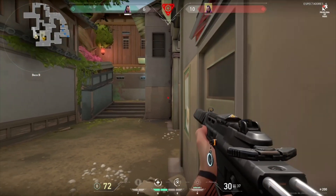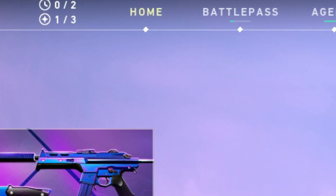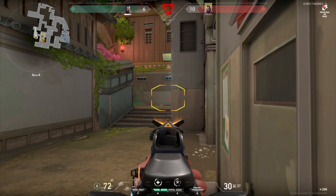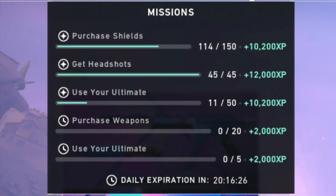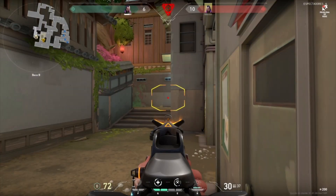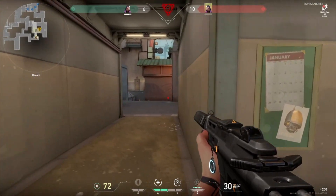Let's start with challenges. Whenever you are on the home screen of the game, if you look towards the top left corner you can find symbols that show your missions — just hover over them and your missions will show up. You have a total of 5 challenges: 3 weeklies and 2 dailies. On this day my daily challenges both gave me 2000 XP. My weekly challenges had 2 giving me 10,200 XP and a third giving 12,000 XP. The devs said weekly XP values are supposed to grow over time, so don't be surprised to see these numbers reach the 20,000 XP range.